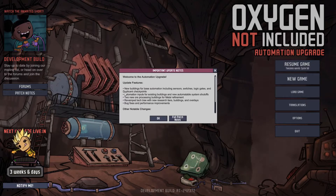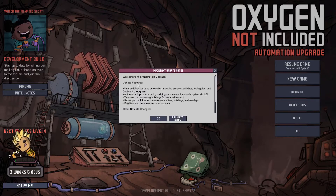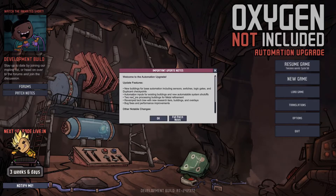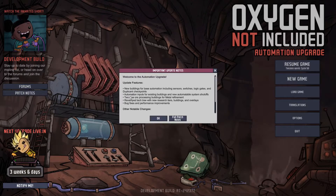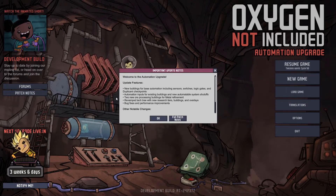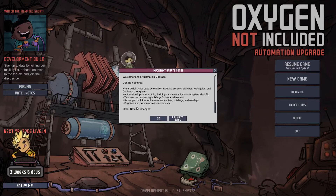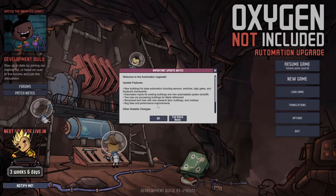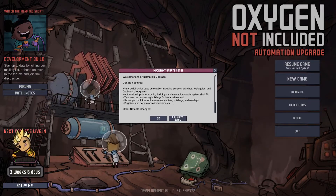As you guys can see right here in the middle, there has been a new patch released - the Automation Upgrade. New buildings include automation sensors, switches, logic gates, and duplicate checkpoints, which sounds pretty cool. Automation inputs for existing buildings, new system shutoffs, two new ore processing buildings, metal refinements, a revamped tech tree with new research tiers, buildings, overlays, and bug fixes and performance improvements.